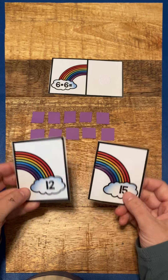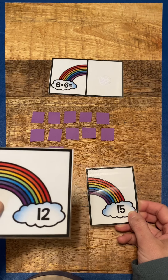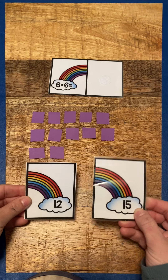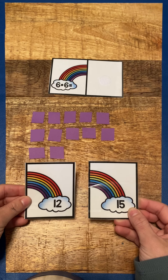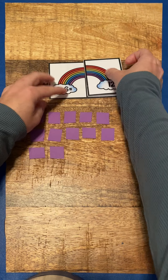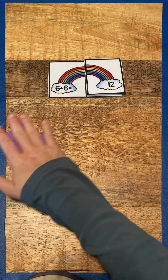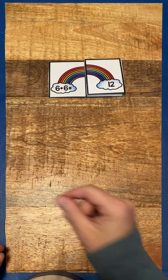So which one of these answer choices says six plus six equals twelve? This answer choice, or this answer choice? If you guessed this one, you're right. Six plus six equals twelve. Great work. I'm so proud of you, because that was a hard one.